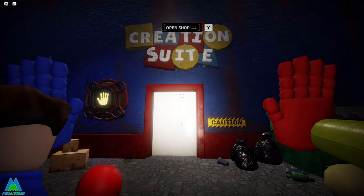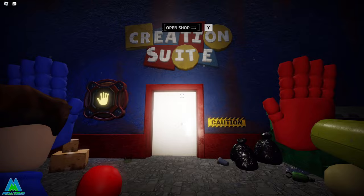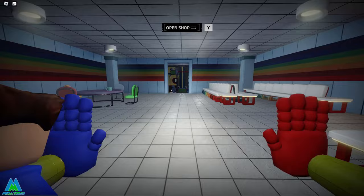Starting with the basics: the first thing is how to unlock build mode. To unlock the creation suite and start building your own maps, you need to complete the story chapter first. Once you've completed the story chapter, you'll be able to open the door to the creation suite and start building your own maps.